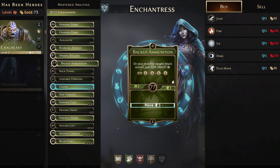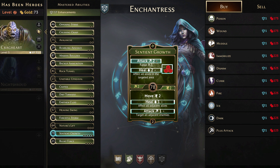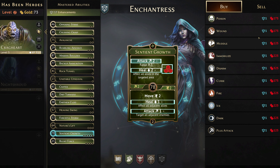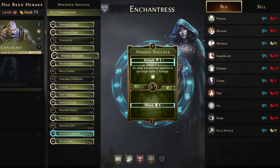Another thing we could potentially upgrade is Sentient Growth, but because it's level two, has an area of effect, the compounding cost really adds up. Adding more area costs 91 gold, potentially adding a wound in the area, adding a bless in the healing — Sentient Growth has the potential to be really amazing, but it's also going to be very expensive to level up.